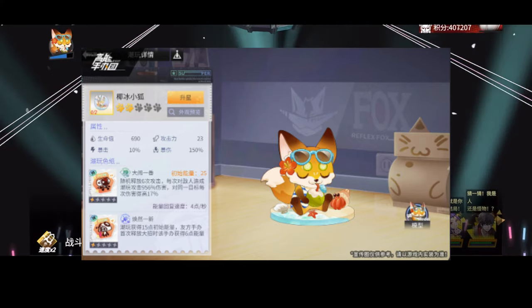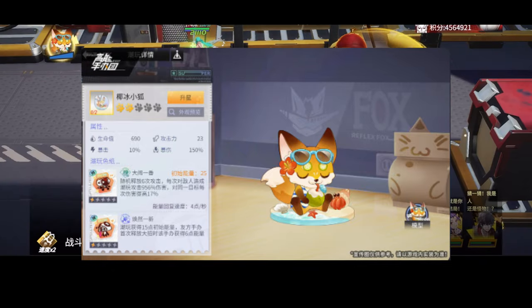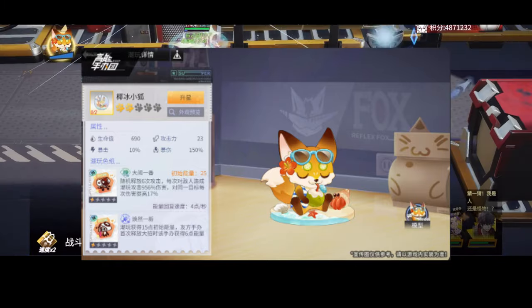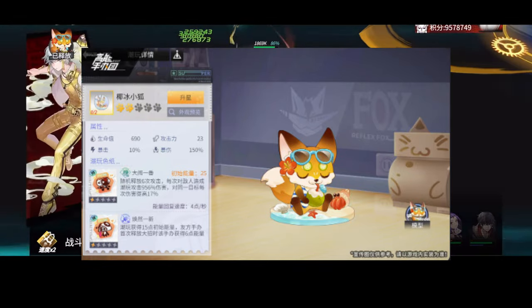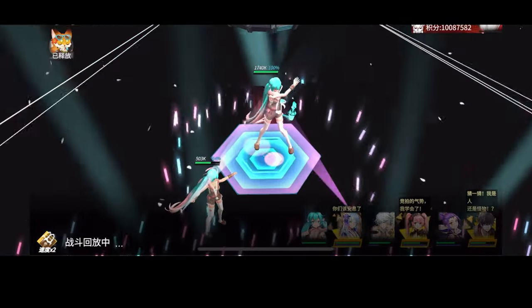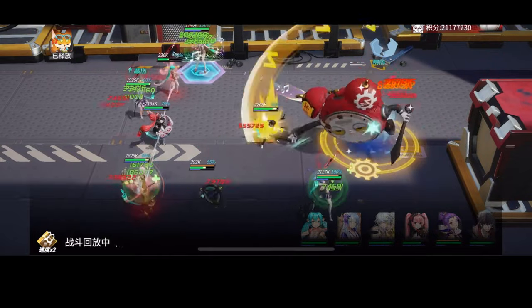I believe the pet system is a new way to make players pay more. Although they state the material for pet leveling is free, I believe the drop rate of the free stuff is going to be really low. The fox can help you attack the enemy and has an ultimate skill as well — it will randomly attack six times, dealing 956 damage each hit, and increases damage by 17% when attacking the same target. Its passive is to gain 15 energy at the start of battle. The current attack is only 23, so the pet won't deal much damage in its current state. I will let you know the growth curve after it reaches five stars. Both its ultimate and passive skills can be upgraded — I'm sure the developer will provide more cash bundles around that.